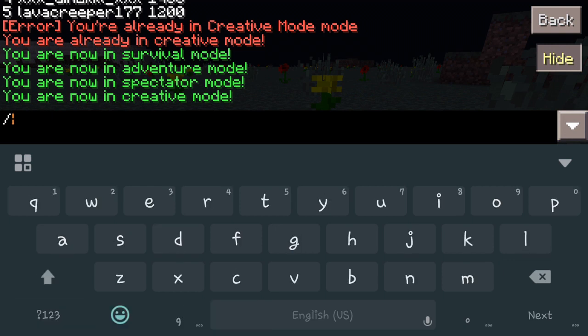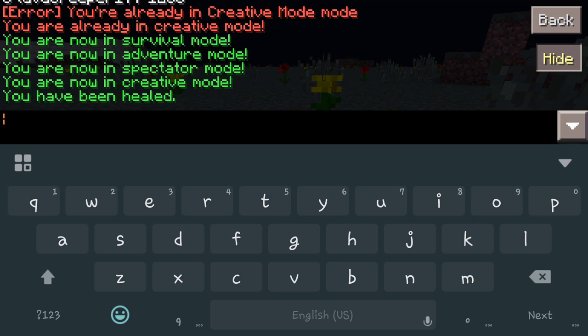Another feature: say a player is dying and you want to quickly heal them. You can do /heal and then the player's name, and that will give them full heart status. It won't replace the hunger status, but it will restore their hearts so they're not going to die instantly. You can also just do /heal with nothing else to heal yourself — and there it goes, you've been healed. These commands are really easy and really useful, so make sure you check them out and use the ones you like.